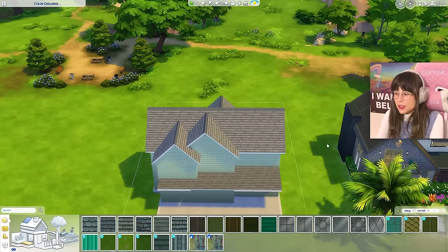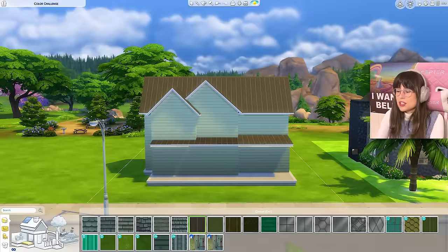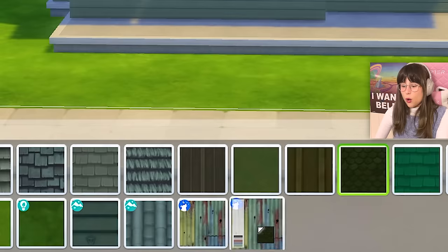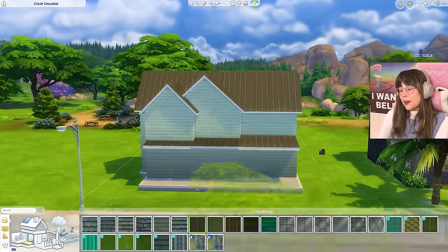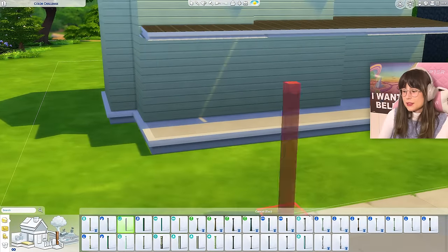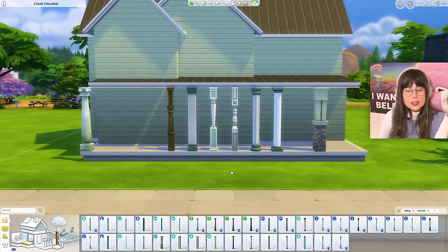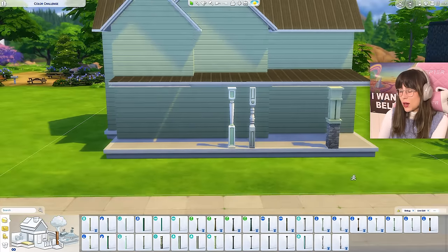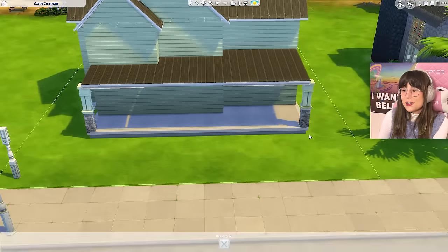Do we have any roof patterns that are green and nice? Oh we have these — that's a very green house. We also have a whole glass roof option, which is making me uncomfortable. These ones were supposed to be darker but they were not. I'm gonna go for this — I know it doesn't look green but it was in the green section, moving on. For the columns, green on green — that's sending a statement.